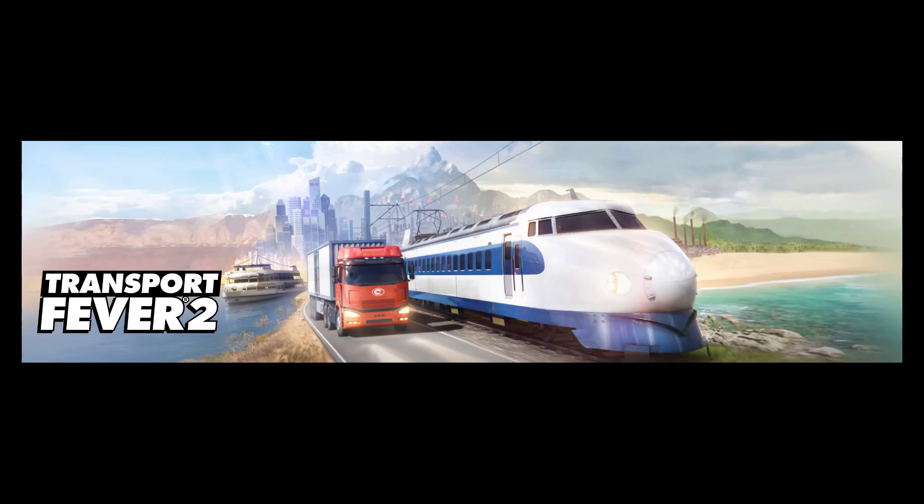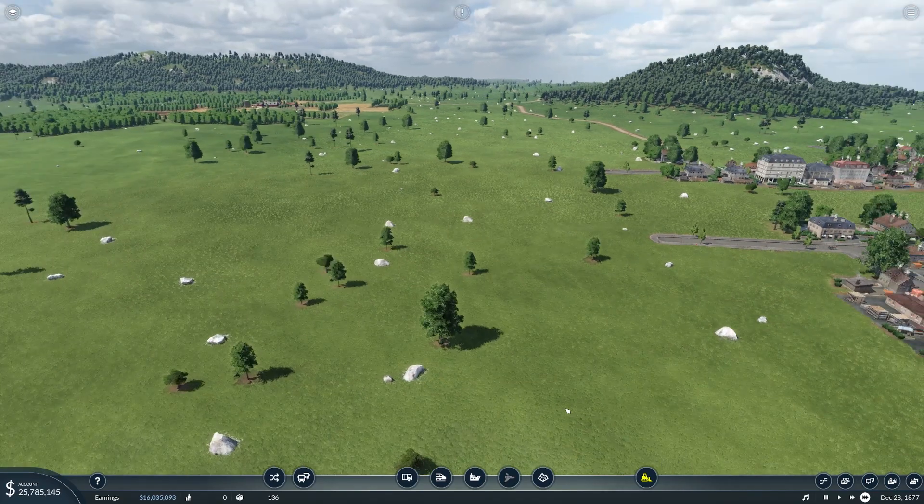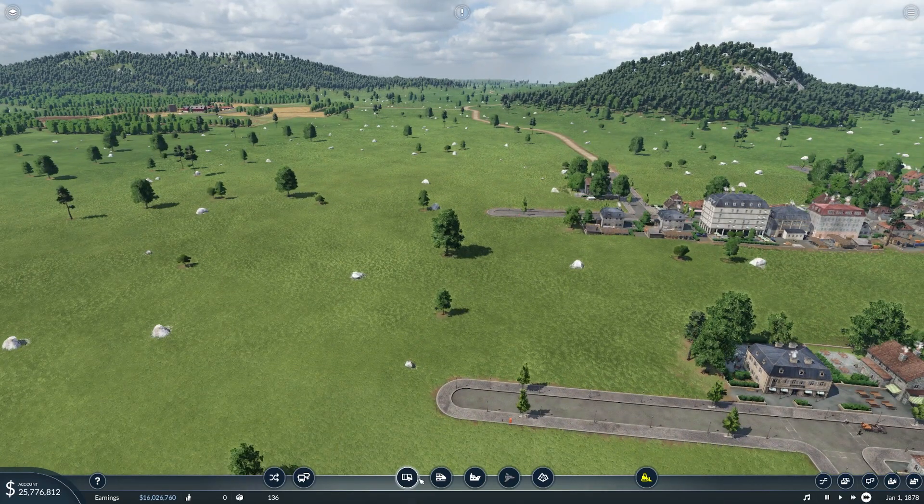Welcome back to Transport Fever 2. In this episode, I'll be building our first passenger line. For this, we're going to use buses to go around the city center, and then we're going to place the train station on the outskirts of the village.